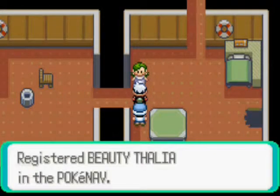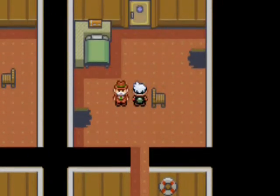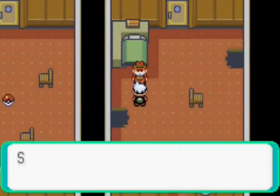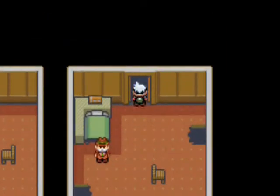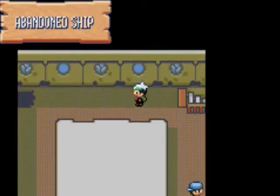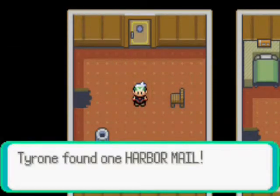Basically, here in the abandoned ship, you're going to need a couple of things. Obviously you're going to need Surf in order to get past, and you're trying to find little hidden keys. That's the gimmick of the abandoned ship — people have left departed items along, and for some reason trainers are here. I don't know why the trainers are here, but they're here.